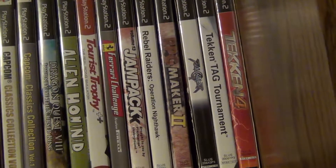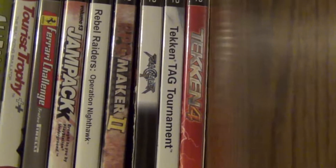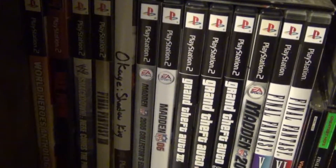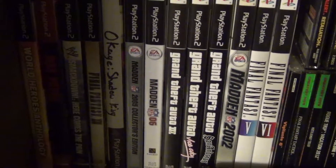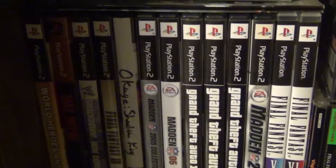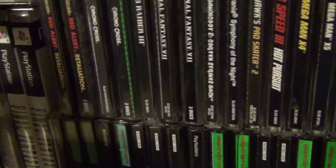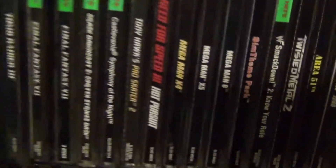Wrapping up the PS2 list: some fighting games — Soul Calibur, Tekken Tag, and Tekken 4. Down on the lower part of the shelf: Little Heroes Anthology, Max Payne, another wrestling game, Final Fantasy 12 — which just got a re-release on PS4. Then Hokage Shadow King, more Madden, and some Final Fantasy 5 and 6 in custom cases — somebody made special cases for those, which are really cool.